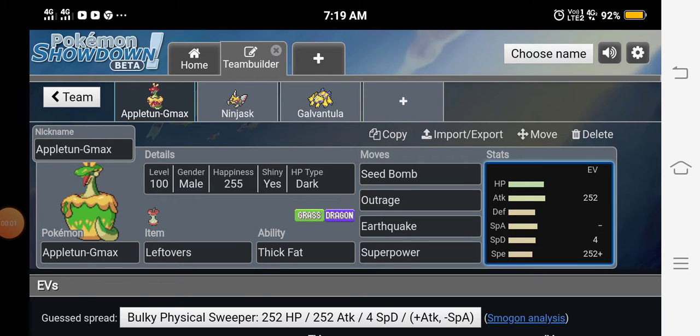Ladies and gentlemen, welcome back to my channel. For today's video we have a full shiny Appleton Gmax sweep. Appleton's Gmax move is called Gmax Sweetness, which cures any status problem on our side.